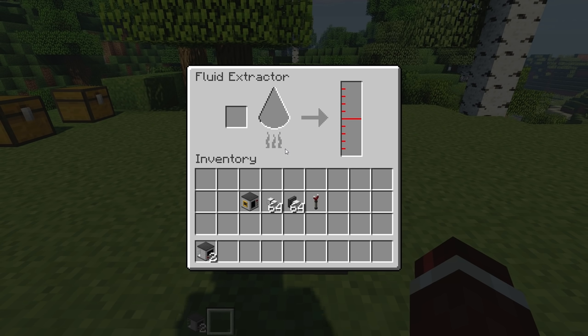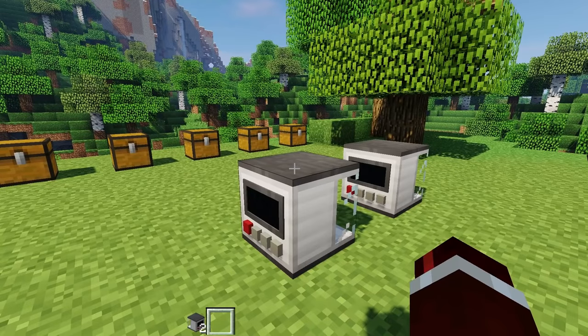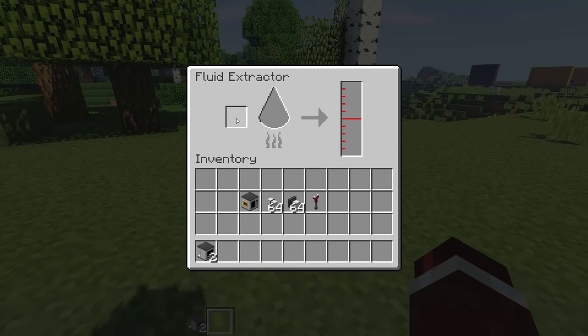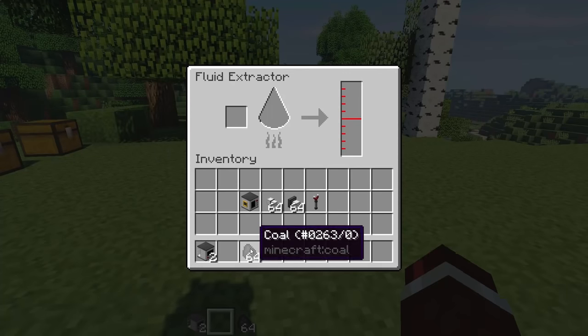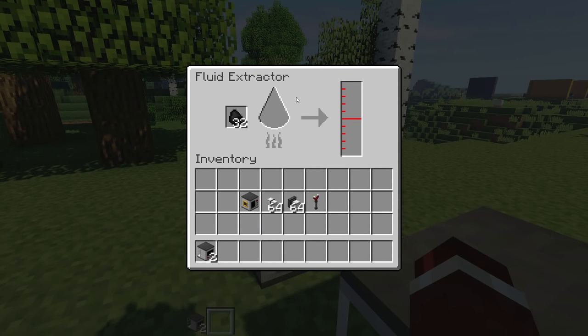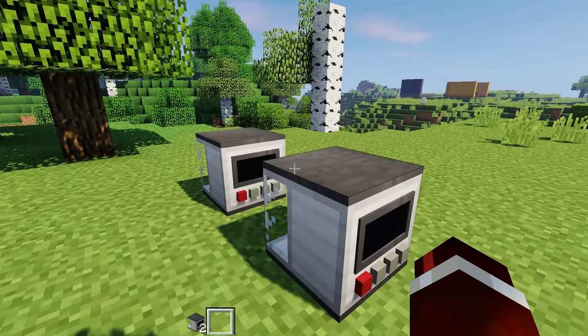If we right click on here it's going to bring up the GUI and it says fluid extractor. What we need to do here is power this with some coal — that's the way the machinery in this mod is powered, through coal. It doesn't really use electricity and I don't really have any plans to use electricity either. Anything that burns will power this machine, so basically normal furnace fuel. We'll put half a stack in each one — you put coal into the left slot. There's actually an extra slot here where we put in our material in order to extract the fluid from it.